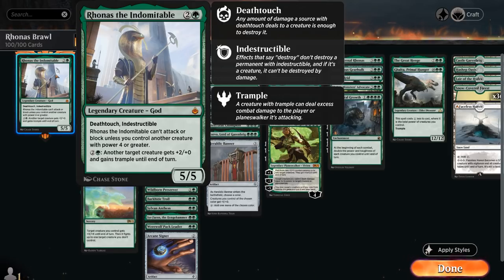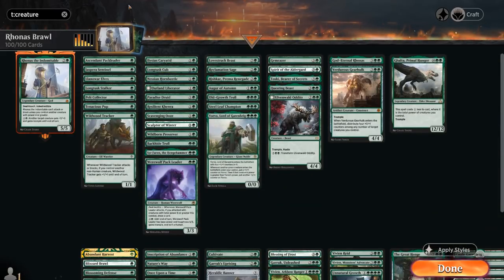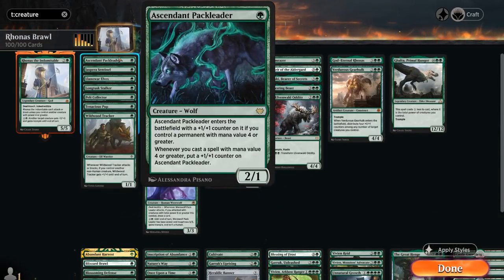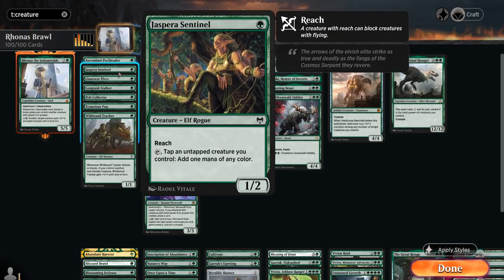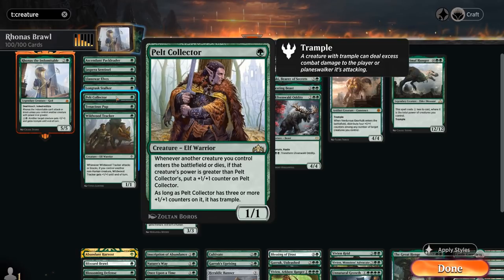Our deck is quite aggressive and needs some large creatures to enable Rhonas to attack and block. Starting at 1 mana with Ascendant Pack Leader, a 2/1 that can pick up +1 counters over time. We've got Sentinel in Llanowar Elves for mana acceleration. Longtusk Stalker, despite not having a big energy theme, can attack as a 2/1 and perpetually give another creature in hand one additional power. Then Pelt Collector, one of the best 1-drops, picks up plenty of +1 counters and eventually gains Trample.